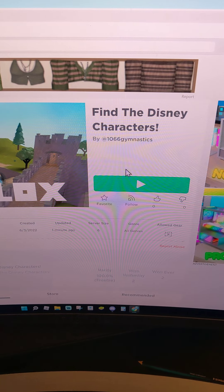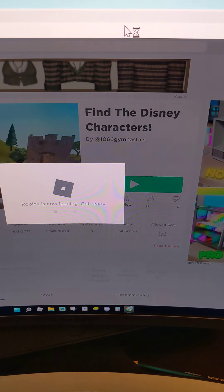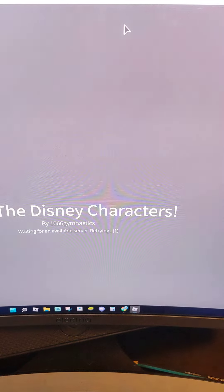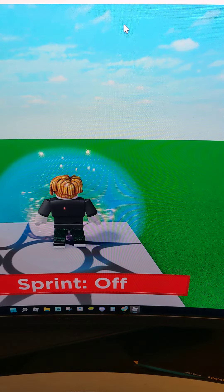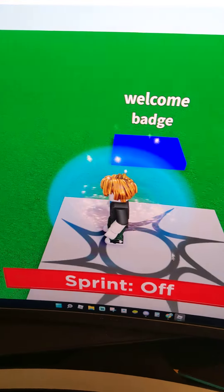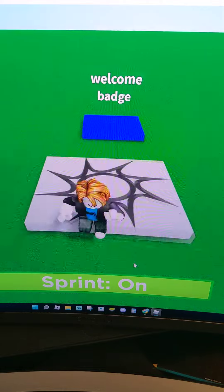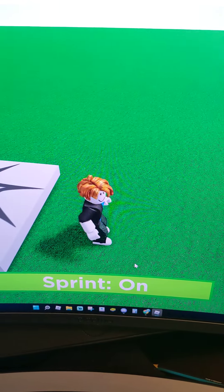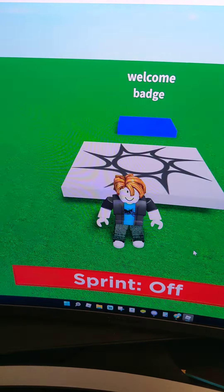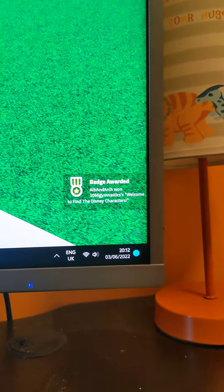Hey guys, today I'm going to show you how to make a find-the-badge tutorial. I tried to make an item but I can't seem to get it on for sale, so we're going to have to do it the long way. Basically I'm going to show you how to do sprint on, sprint off, and then the welcome badge — you step on it and you literally get a badge. It's very simple and I'm going to show you how to do that, so let's get straight into it.